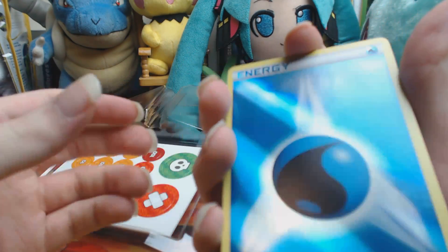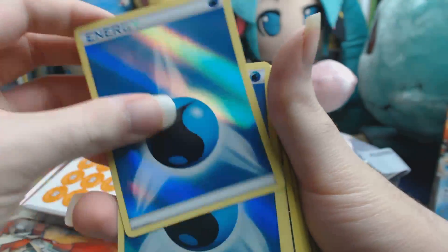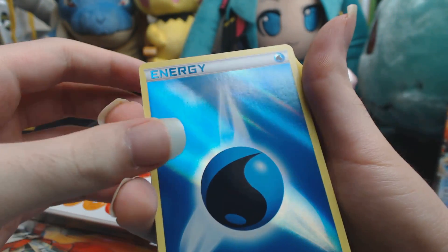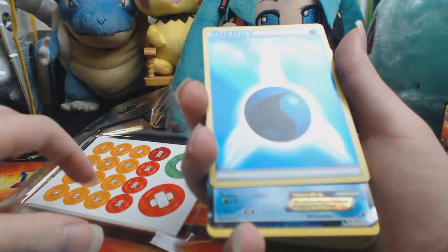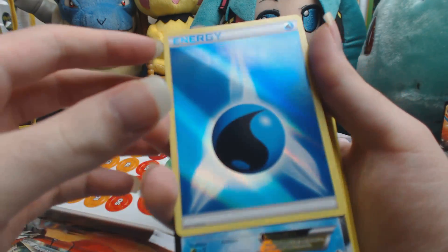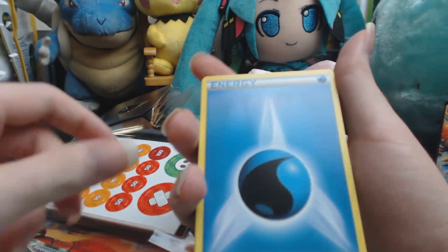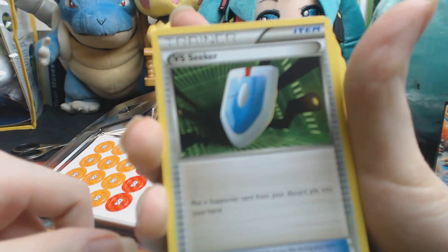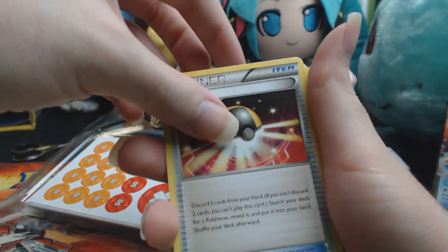Now for the Keldeo deck. Keldeo EX's Secret Sword attack gets stronger with each Water energy attached to it, so pump it up and start taking down opponent's Pokemon. The Rush In ability makes it easy to get Keldeo EX into the active position when needed for battle. Blastoise's Deluge ability is the secret to charging up Keldeo EX extremely quickly - you can attach as many as 10 Water energy cards in one turn if you have the right cards. Just imagine how much damage that Secret Sword attack could do.